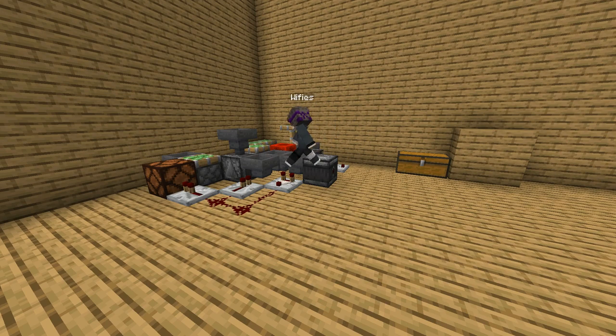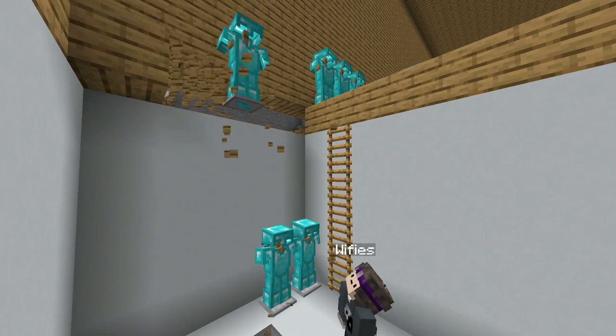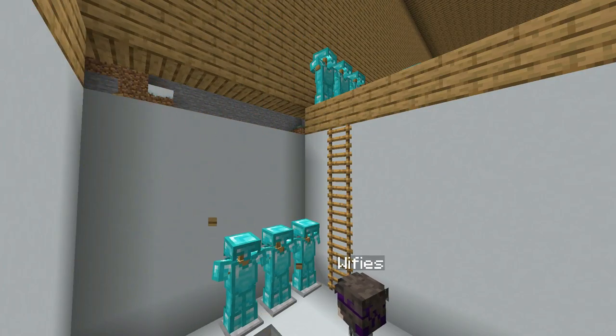Weefies has a lot of redstone machinery but he isn't very smart, so we're going to have to show him how to do this one. Dig out an area of these dimensions — dimensions will be on screen — and maybe place some ladders so you can get out easier. Oh Weefies, you idiot, why did you break those blocks? Now you have to clean up that mess.